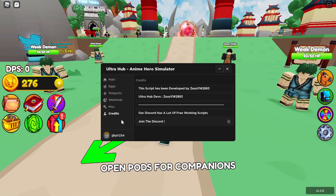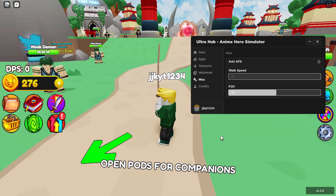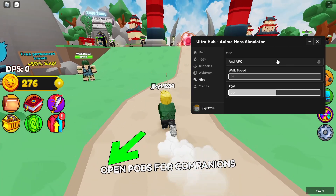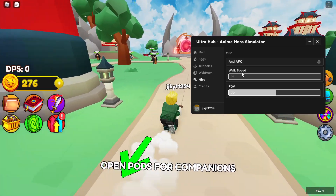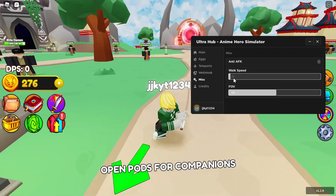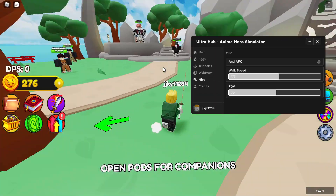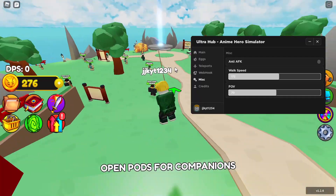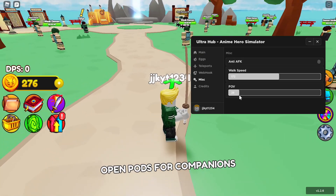Now let's start with the main features, beginning from the bottom with the basic ones. On the misc tab we've got anti-AFK — when you're doing the auto farm you can leave this on and it won't kick you for being idle. You can also increase your walk speed, so you can just run around really fast.